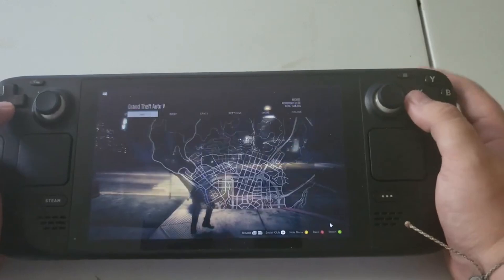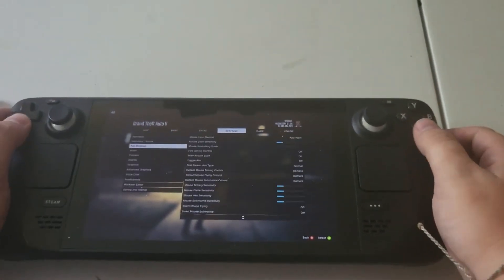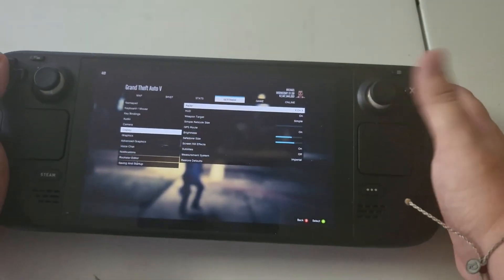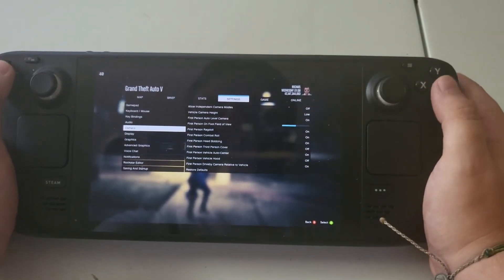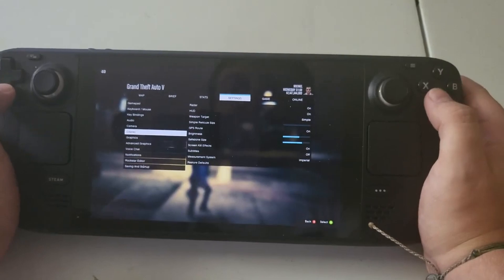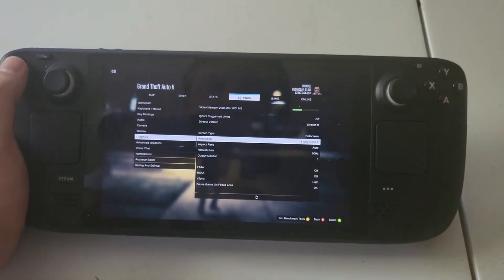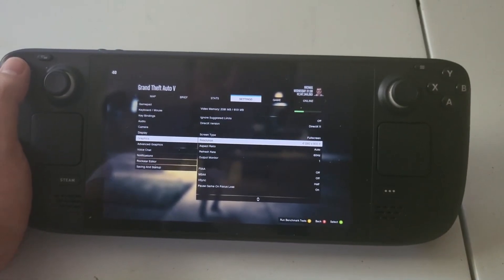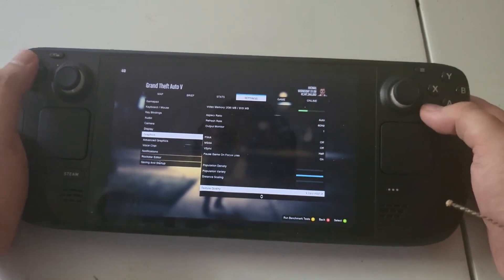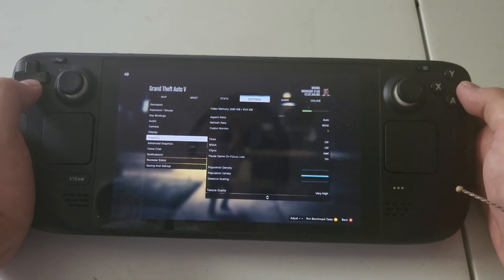The game still looks great, but I'd highly recommend going into your in-game display or video settings on a game-by-game basis to see what's available. In GTA it has screen resolution, aspect ratios, and other graphics options. You could even lower the resolution to get some more battery life out of GTA 5 specifically.